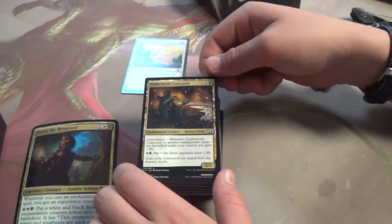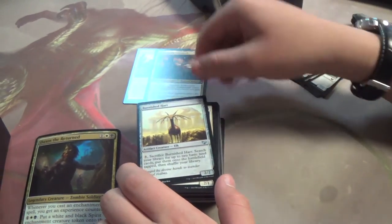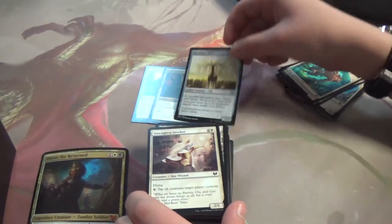Coinsmith gets a reprint. It's almost in every Constellation deck. Coinsmith says necessary. Carnage Heart — just a good value. Could go in any color deck. Fetch lands — good in Commander.